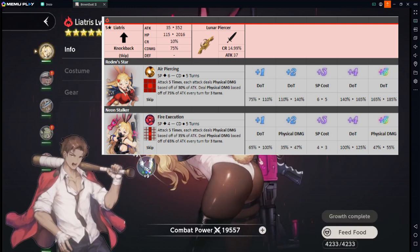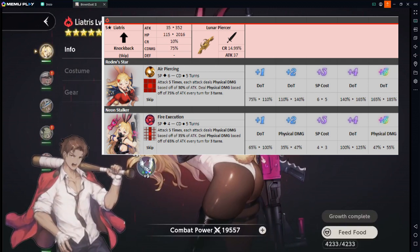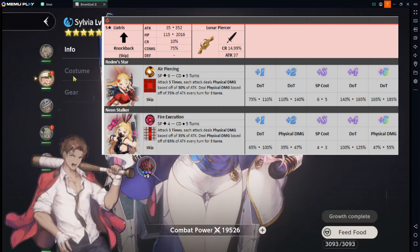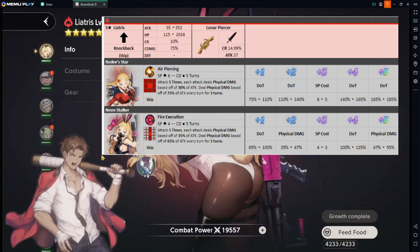This costume actually increases the damage for both the DoT and the physical damage as well, and the SP cost goes down to 3, which is insane. It allows you to use the strategy of using Arriness, which gives you a lot of attack and crit rate, and then using the Liatris costume right at the very start of the battle. You may treat Liatris as pretty much a one-woman army — you can create a PvP team where Liatris is the only DPS, and the other characters you bring are things like Leklis, Sayre, Justia, and Angelica — characters that are a little bit more bulky.